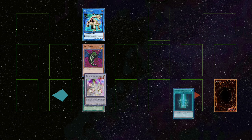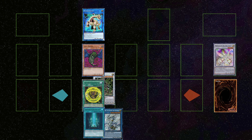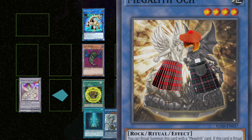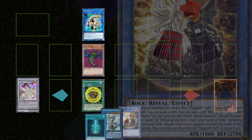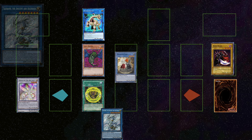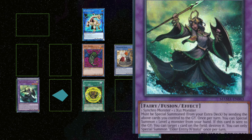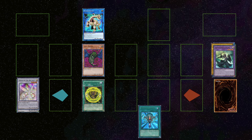This allows you to repeat the search effect of Herald of Arclight. In this combo, you're going to be wanting to add Advanced Ritual Art, which lets you ritual summon by tributing a monster in the deck. You'll also want to be adding Megalith Och, a ritual monster that lets you draw a card and then discard a card from your hand to the graveyard. A second ritual monster can be used to facilitate this discard effect. The final card of the three is Elder Entity N'tss — when she's sent to the graveyard, you can destroy a card on the field.